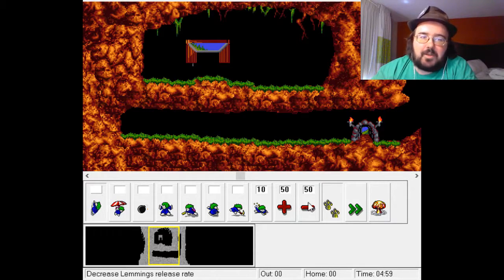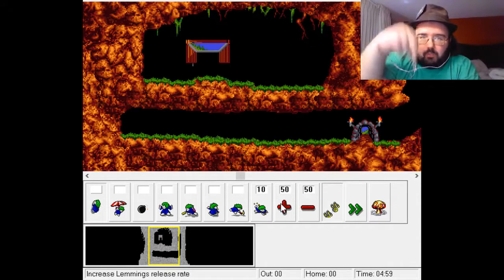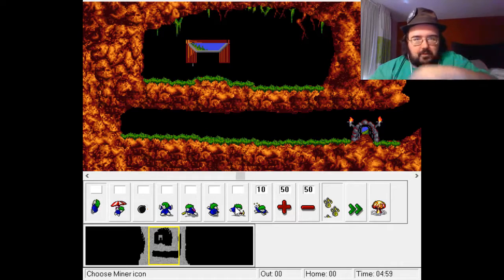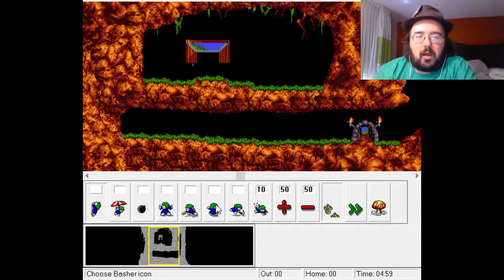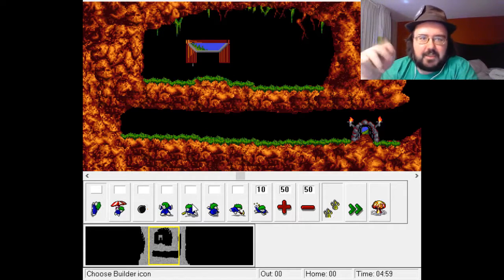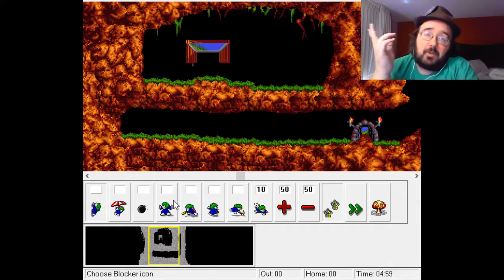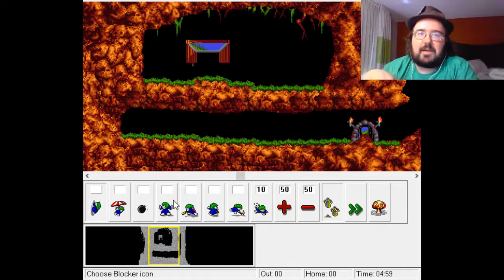This decreases the number of Lemmings that come out at once — that's the minimum amount. 99 is the maximum, meaning they just come pouring out. 50 is about half. You have your digger — diggers dig straight down. You have your miner — miners dig down at an angle. Bashers bash directly through a wall. Builders build stairs, I think it's about 12 or 13 before they stop. Blockers block Lemmings from going a certain way. You can stop a blocker two ways: blow them up, or dig the ground out from under them.